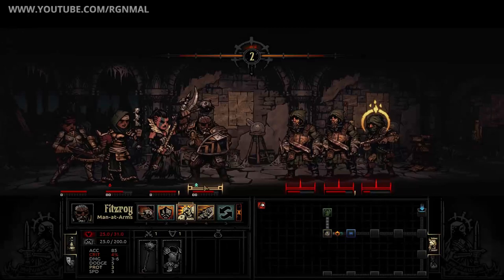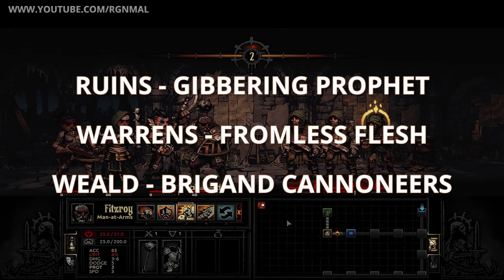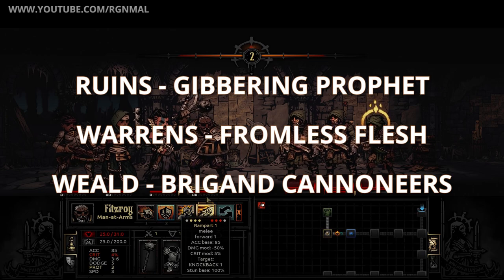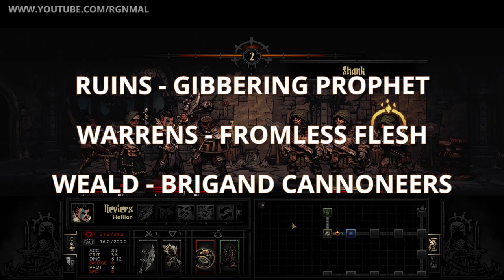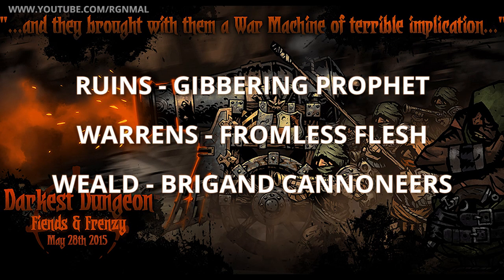I would also be remiss if I didn't mention the new boss fights. While I haven't been able to play through them just yet, I'm excited by the new challenge. They are as follows: in the Ruins there will be the Gibbering Prophet; in the Warrens there'll be the Formless Flesh; and in the Weald we'll face off against what looks like a super cool fight — the Brigand Cannoneers.